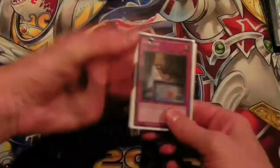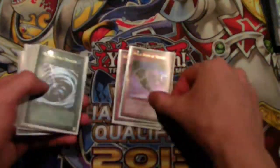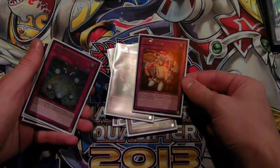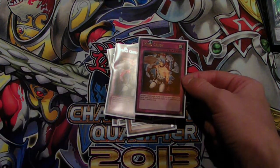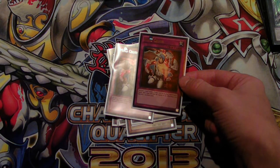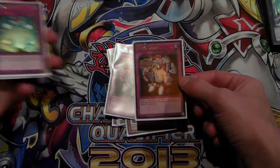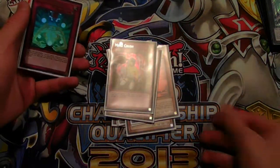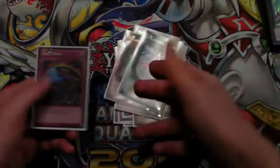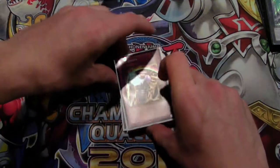Side deck — didn't use it a whole lot, but: two Wiretap, two Black Horn, three MST, three Maxx C, two Mind Crush. I used Mind Crush more than anything else — it's so good because most decks do a lot of searching. Especially against Lightsworns: after they banish two Wyverns and add two Judgment Dragons back to their hand, you flip Mind Crush and send both JDs back to the grave. Macro and Fissure because I don't need my graveyard, and Soul Drain just to hurt graveyard decks.